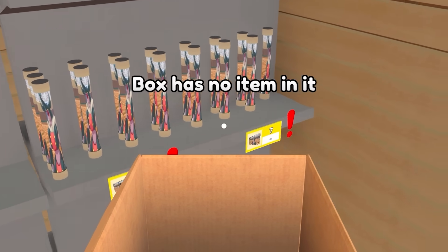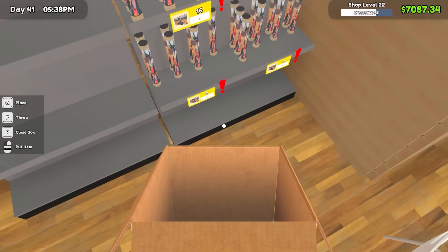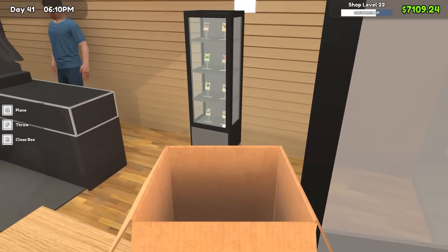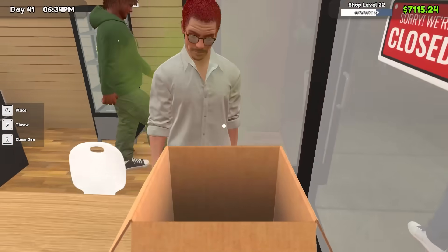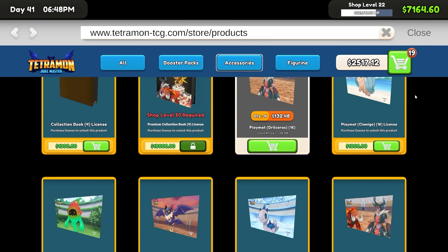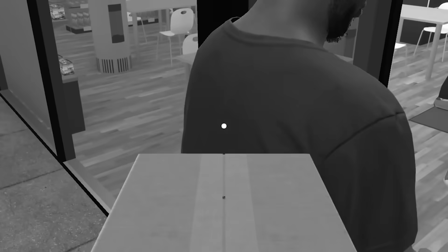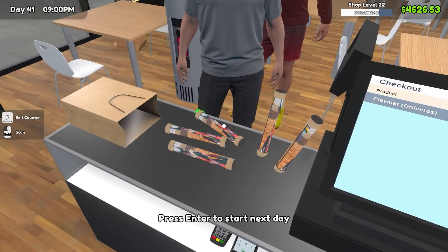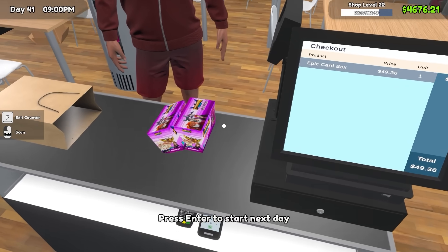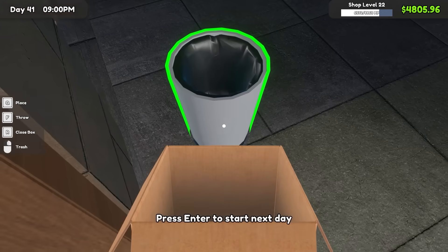We're going to fill the shelves up with these playmats. I think I understand why you can put 16 in each individual shelf space. I spent $1,000 on these and I've only filled up this much space so far, so I'm definitely going to try and fill the rest of these shelves by the end of the day. I'm going to spend $2,500 more on these playmat things. People are already buying them before I've even put a price on them. Stocking really does take a long time, but we'll get a lot of experience for selling it all.